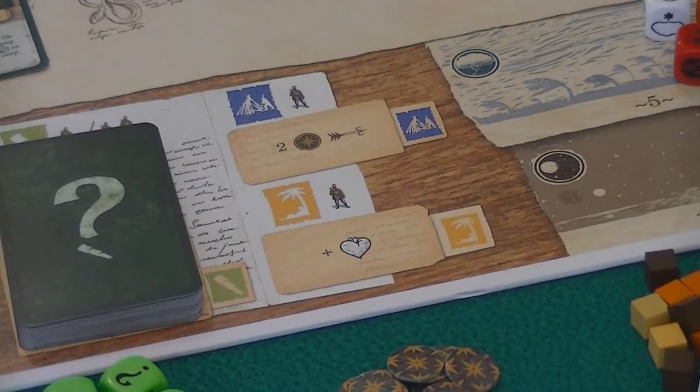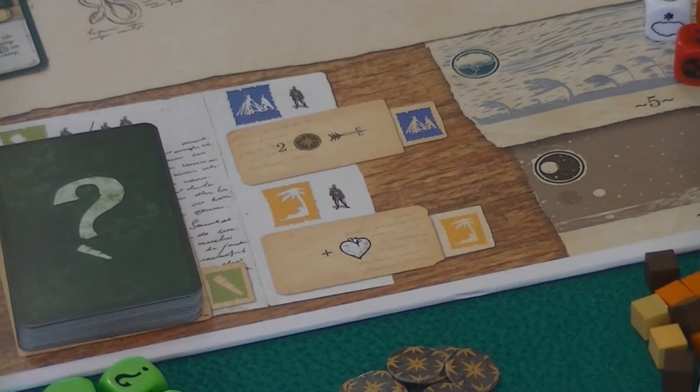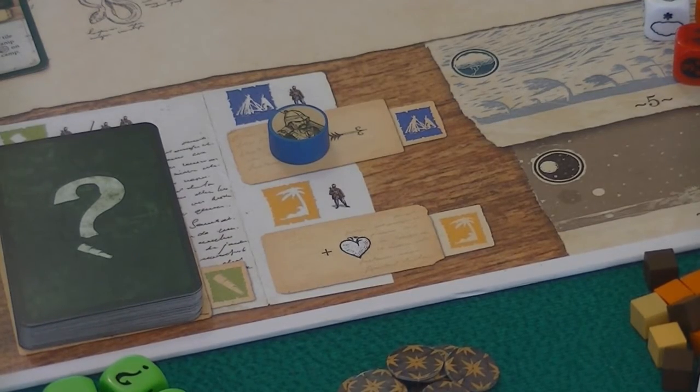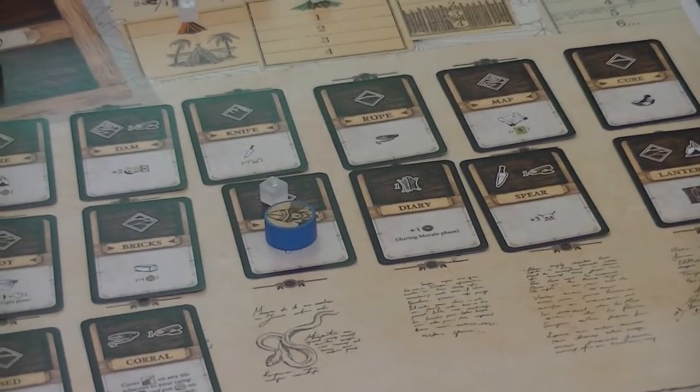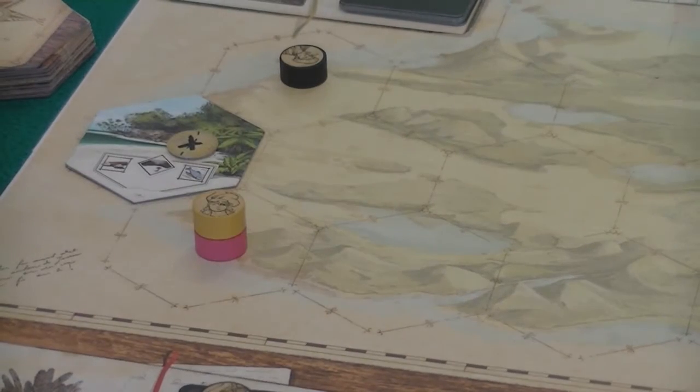We also have two other actions. Make camp gives you two morale and increases the overall morale of the camp — our bible gives a tweaked version: three determination and heal one wound instead of just two determination. Finally there's the rest action: not a particularly efficient action, but if you're dying you can lie down and heal up one wound.